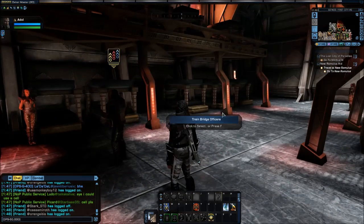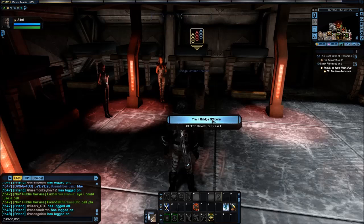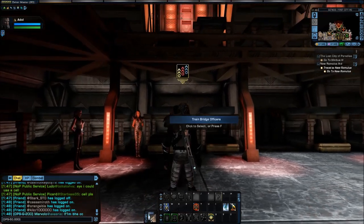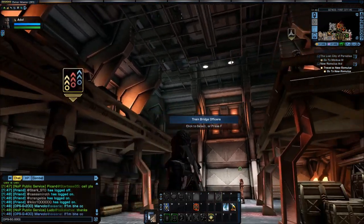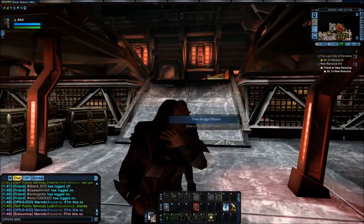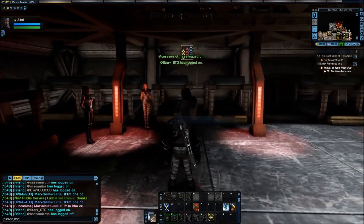This is your bridge officer trainer, and you'll notice when I get here it comes up with 'Train Bridge Officers.' You may notice it seems like a strange place to put him — he's kind of out of the way, not very easy to find unless you know where you're looking.